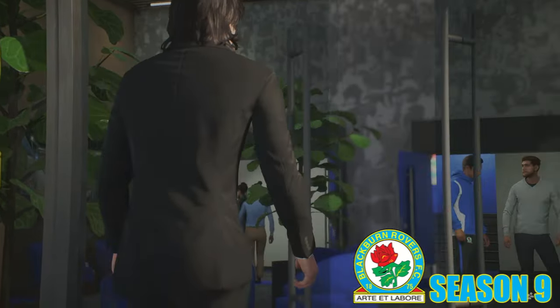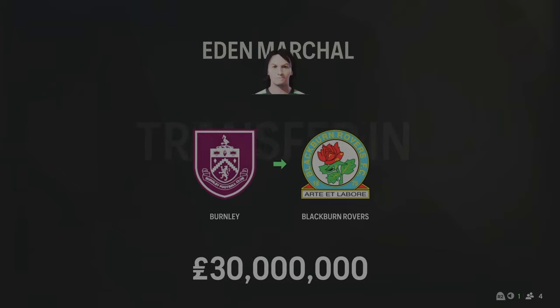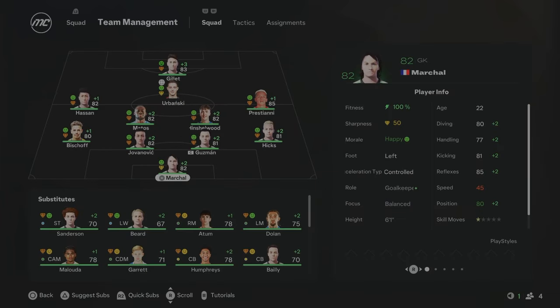We're into Season 9 and the transfer window has opened. I've decided to get a new goalkeeper — Martial comes in from Burnley for £30 million, the 22-year-old is 82 overall with really nice stats. He will replace Kofi, who drops to the bench — I felt Kofi hadn't really improved enough. That will be the only transfer in Season 9 as we didn't have much money. But this team overall is really turning into a great team, with 80-plus overalls in pretty much all positions. Last season was a great success finishing 9th and winning the Carabao Cup. We want to try and get up to a Conference League spot if we can.